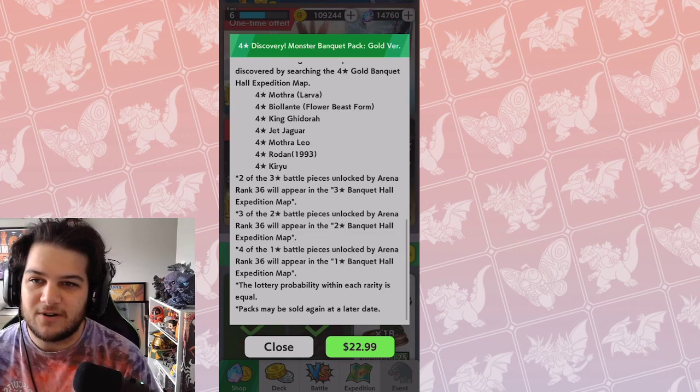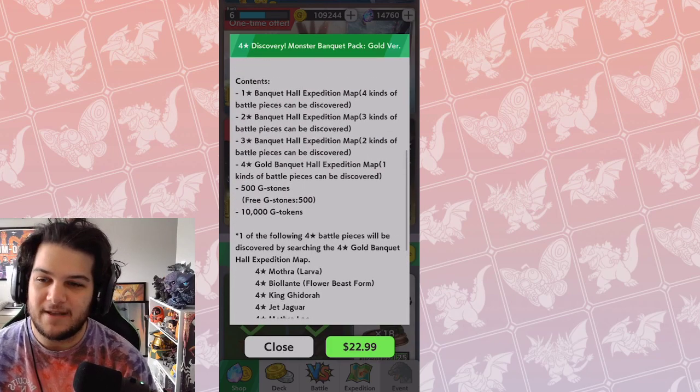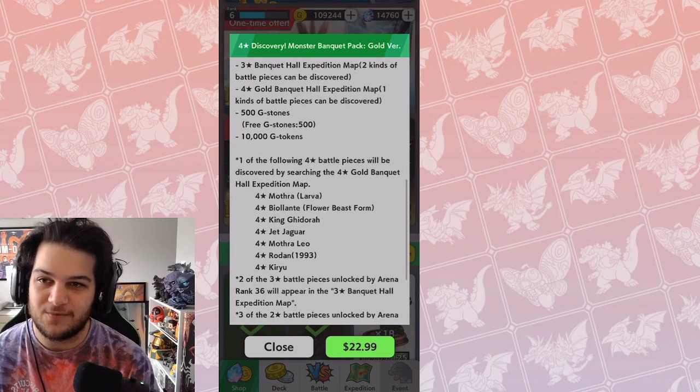The offer also gives you maps at each rarity tier: two 3-star battle pieces unlocked by Arena Rank 36 will appear in the 3-star Banquet Hall Expedition, three 2-star pieces unlocked by Rank 36 will appear, and four 1-star pieces will appear. The lottery probability within each rarity is equal. So when you buy this, you get a 1-star map giving you 1-stars, a 2-star map giving 2-stars, 3-star maps giving 3-stars, and the 4-star map is guaranteed for one of those 4-stars.